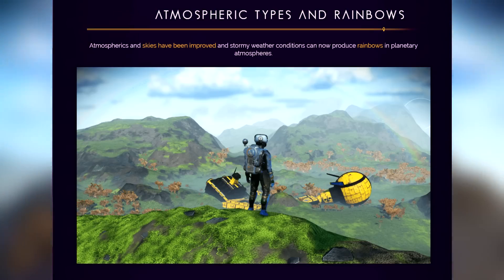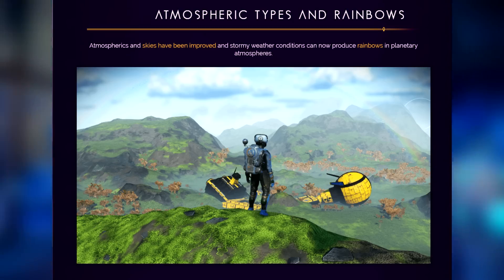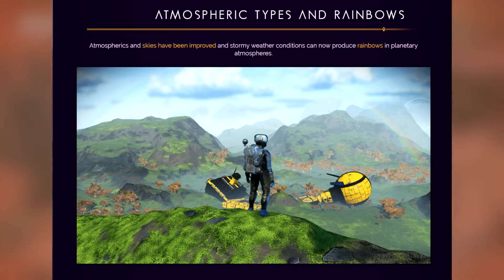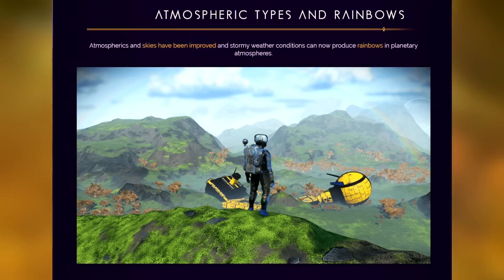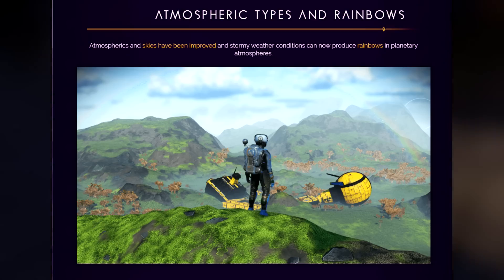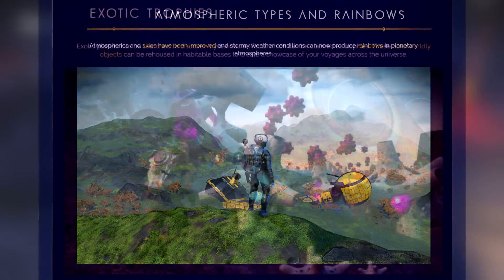Atmospheric types and rainbows - we have rainbows in No Man's Sky ladies and gentlemen! You can see a rainbow in full effect in the background on the right side of the screen. It reads: atmospherics and skies have been improved, and stormy weather conditions can now produce rainbows in planetary atmospheres. That is already amazing. I'm really curious what types of atmospheric effects we have, but the rainbows are freaking awesome. I cannot wait to see the new screenshotted imagery people are going to produce.